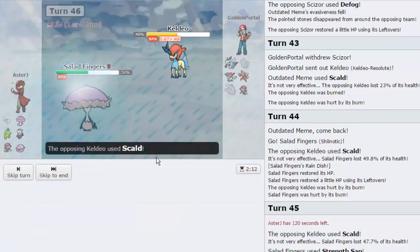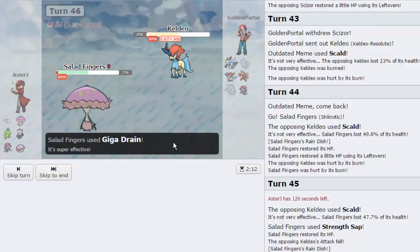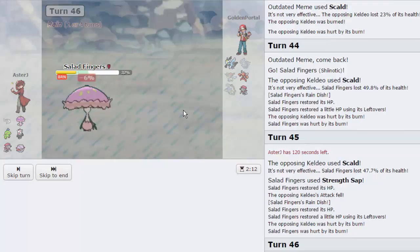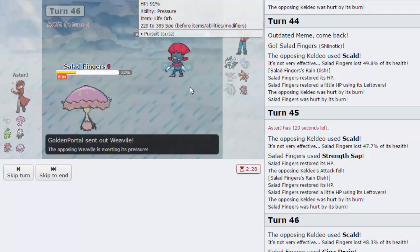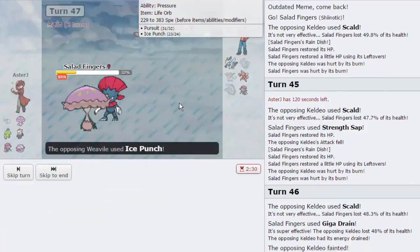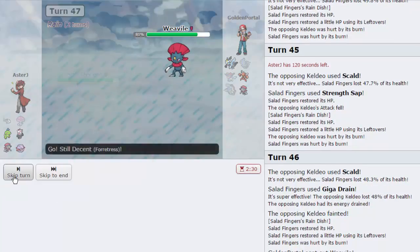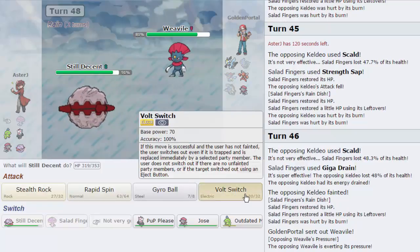He didn't get the roll again, so Keldeo is gone! We Giga Drain it and get back up a bit. We don't need Shinotic anymore - it was only here to wall Keldeo. Weavile comes in and will knock us out with an Ice move. Since I don't need Shinotic anymore, I go for Spore. He goes for Ice Punch - we know he's Life Orb. Back into Fortress for a Volt Switch.